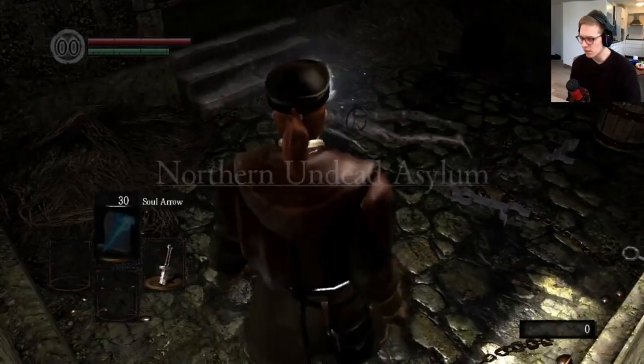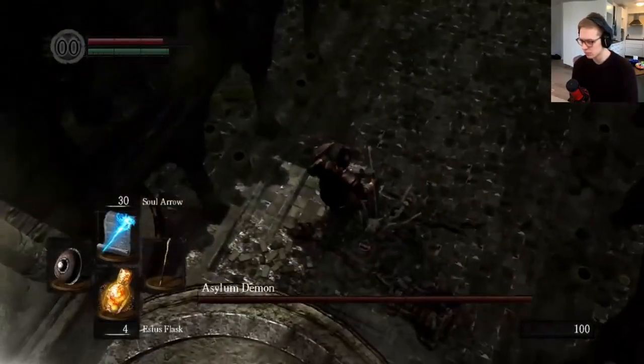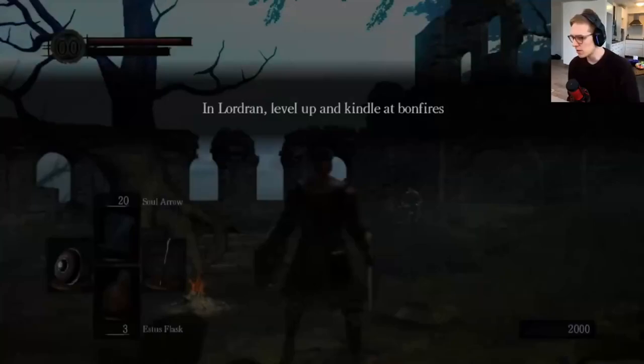We start the game like always — we wake up in our little dungeon cell, pick up the key, our estus and the weapons. Then we encounter our first boss fight, the Asylum Demon, who's a total pushover. After the easy kill, we pick up our flight tickets and head straight to Lordran.